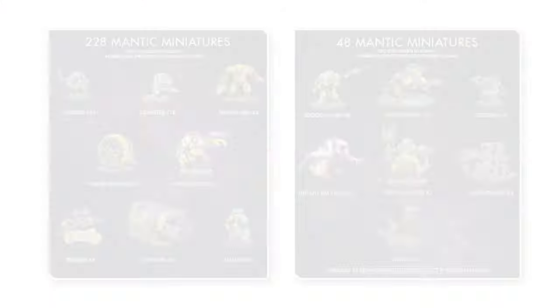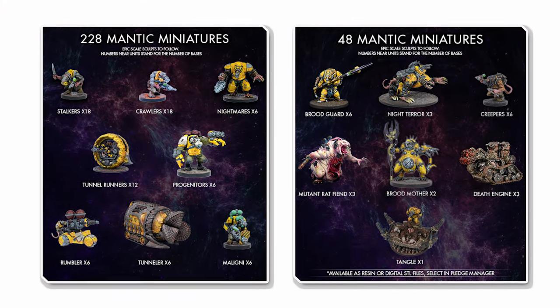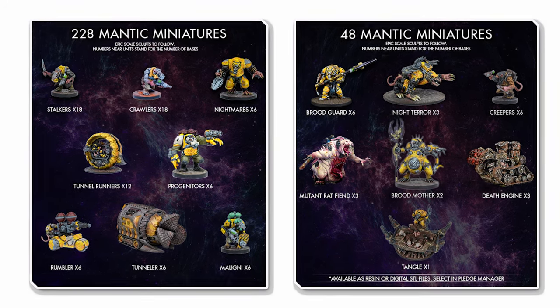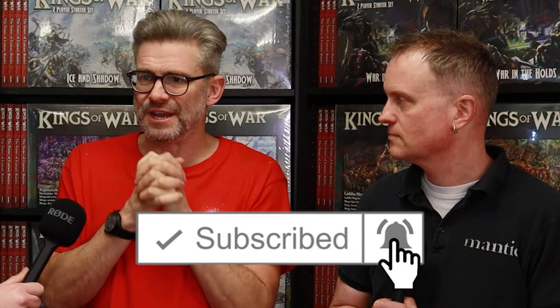Vermin are underway. You're going to get your crawlers, your stalkers, your nightmares between the plastic and the resin, death engine, draft fin, tangles, tunnel runners, tunnelers. It's an existing army — we know the basic vibe. You've got it in Firefight, you've got it in Deadzone. We know where it's coming from. We're going to get as much as we can on tool — you're going to get a ton of those in plastic, and then the cool fruity bits that add some color in your resin upgrade packs and VSTL packs.